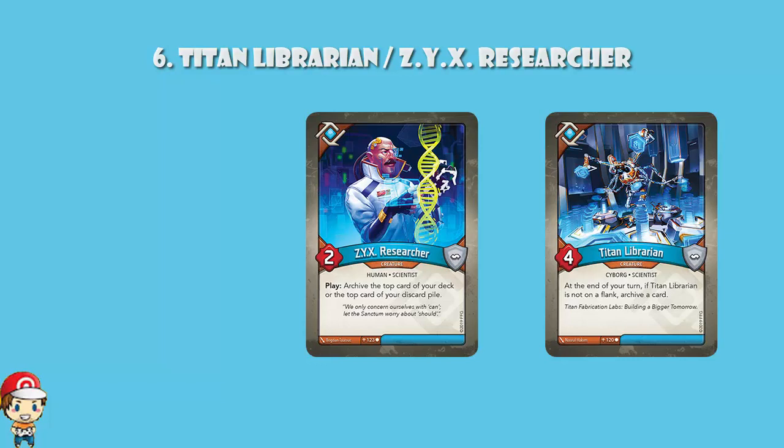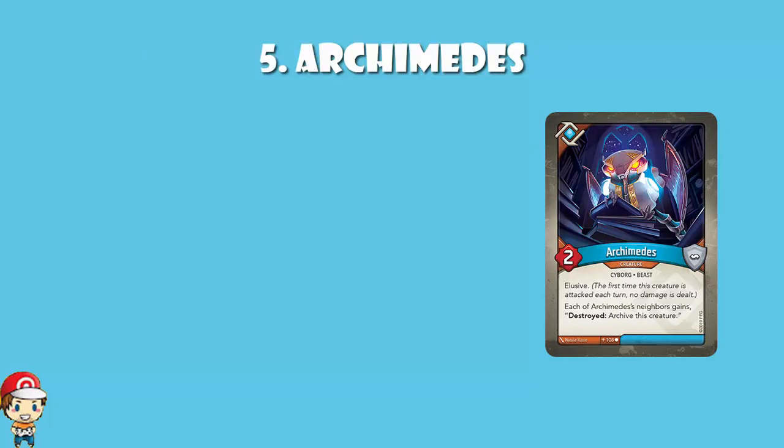In at number 5, we've got Archimedes — a card so important and so awkward that I actually had to make a video all about it. What it does is give each of its neighbours the skill: destroyed, archive this creature. It was ruled that with a board wipe like Unlocked Gateway that destroys everything, everybody is archived, which makes Archimedes a lot better. It can clog your archive if you've got a bunch of different houses out, but it can also mean you archive all the creatures you want to use again, especially ones with great come-into-play abilities. Archimedes means your creatures come back — there's a lot to love. It's a 2-power creature with elusive, not particularly bulky, but it protects all your creatures and means you can put something down next to it knowing that when it gets destroyed, you can bring it right back. How about Jar Goggle? There we go — it's got a play ability.